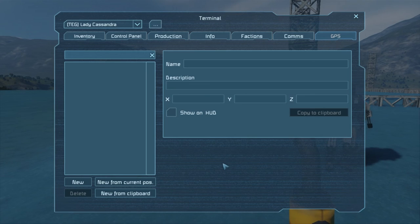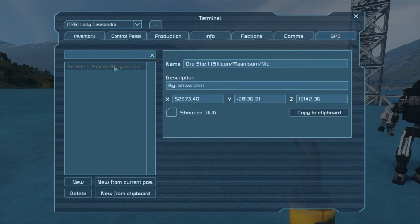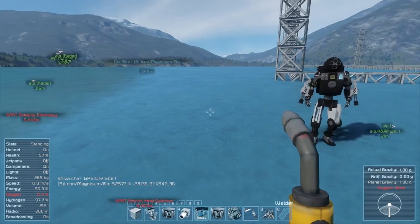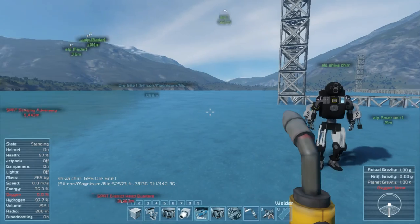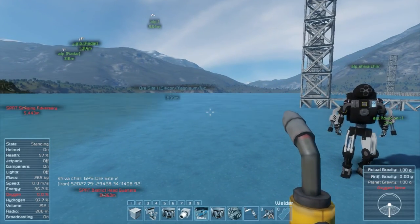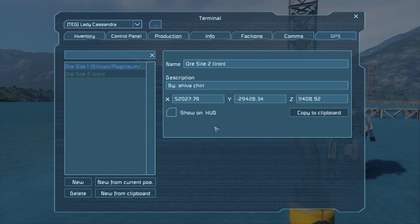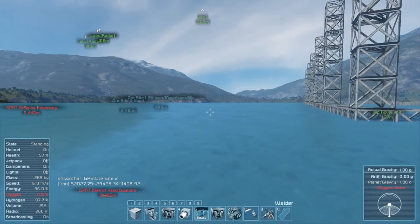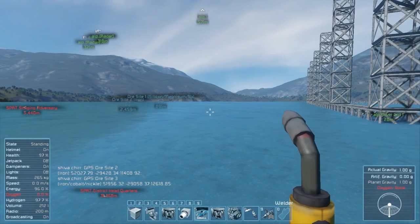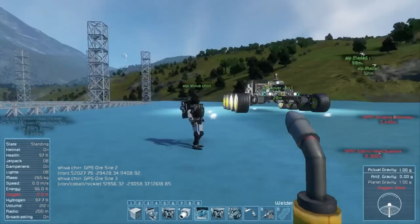Let's see — Control P. There we go. Aurasite one: silicon, magnesium, and nickel. Did you get it into your GPS list? Show on HUD — yes I do. What about iron? I'm going to give you more — so here's the iron. I got five points. I like this: iron, cobalt, and nickel — the ferrous metals.